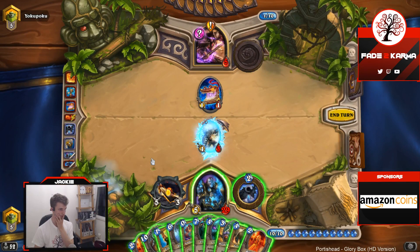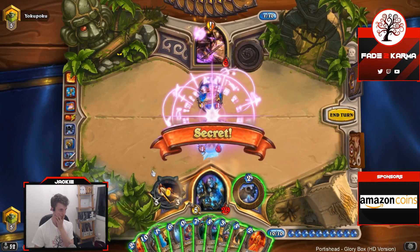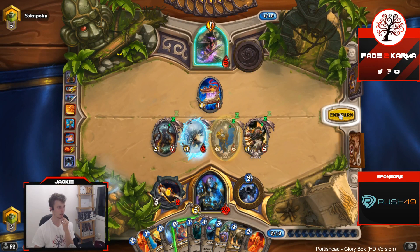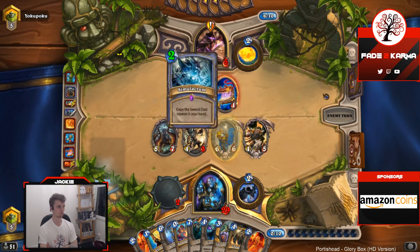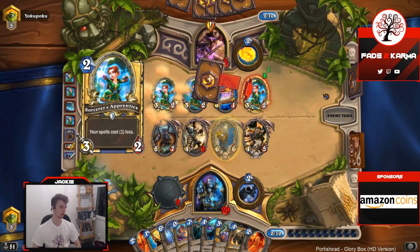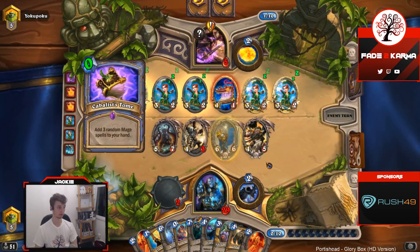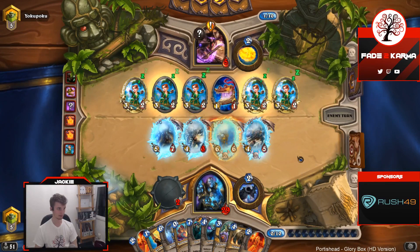It's very close to doing it now, so I guess I just slam Tyrion. If he has the win condition we lose at this point, unless he has to play Cabalus and gets like three Power Blasts. He still wants to play — he got like three Power Blasts? Okay, that's not Power Blasts.